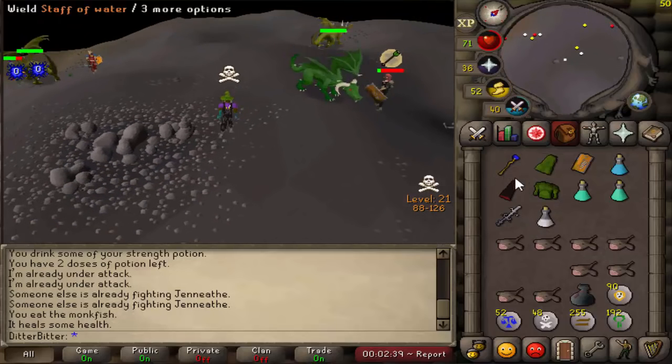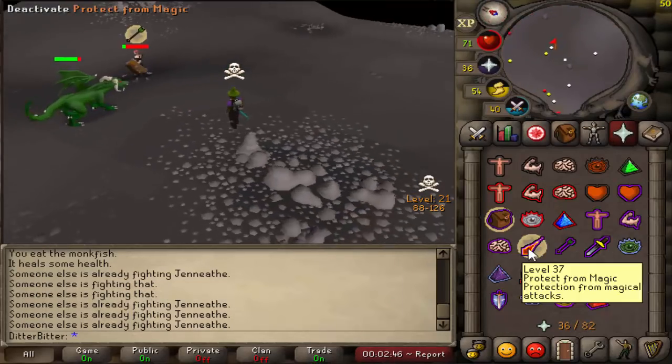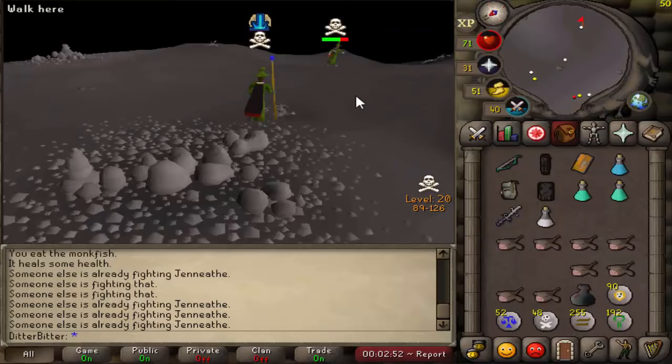That's when I found another level 100 in a PK setup - he was in solid ropes himself. I only had barely any monkfish, not a lot of food. So if he fought back I was probably just done, but I went on the hunch that he'd be scared of me and started to fight him.